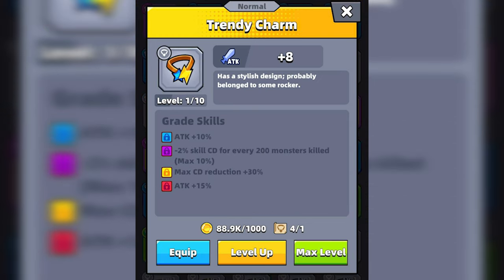The Trendy Charm has four grade skills. The first one is unlocked at the blue grade and increases attack by 10%. The next one reduces the cooldown for every 200 monsters killed by a percentage. The third one reduces the max cooldown by 30%, and the last one increases attack by 15%. The Trendy Charm may not currently increase attack by as much as the Eternal Necklace, but an epic grade Trendy Charm can drastically reduce your cooldown, which is potentially beneficial for DPS type loadouts and builds heavily reliant on external skills.